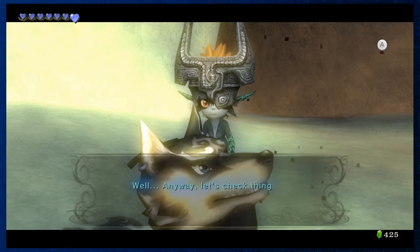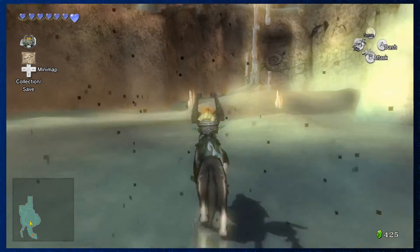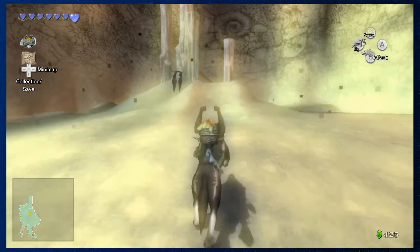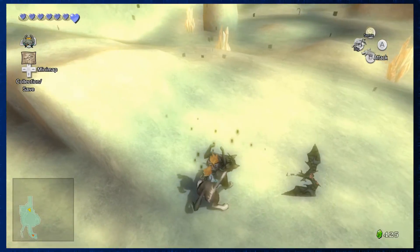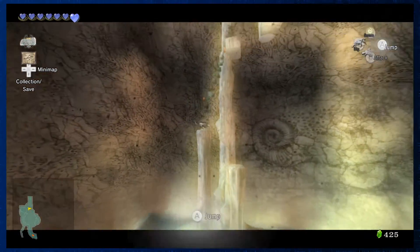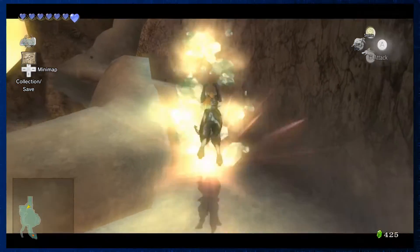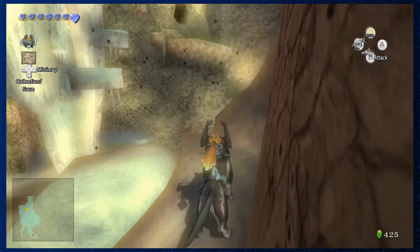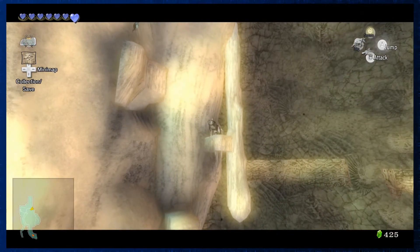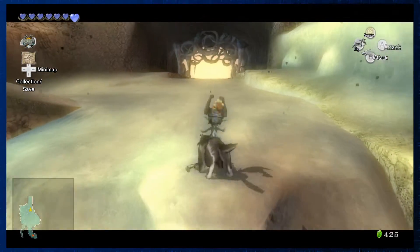It's like Ocarina of Time all over again where Zora's Domain is frozen and you have to beat the Water Temple to unfreeze it — or wait, I'm not sure I remember that correctly. I love the fact that we're climbing a frozen waterfall. Sometimes I'd just keep jumping and not notice I was about to get hit and fall right to the bottom. But we made it to the top!